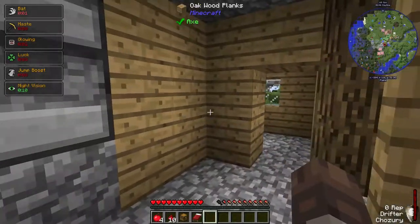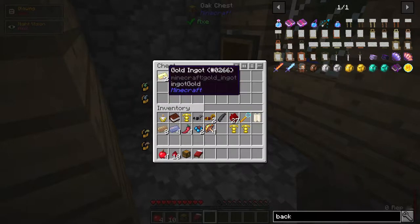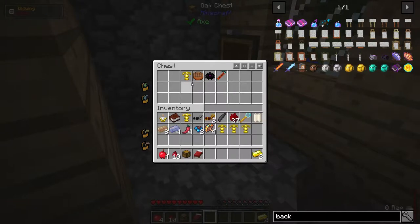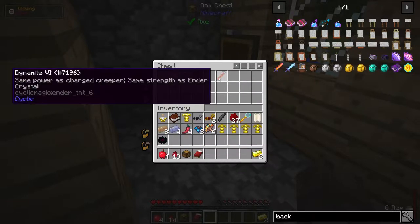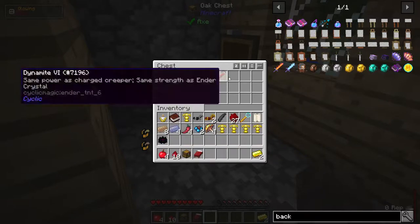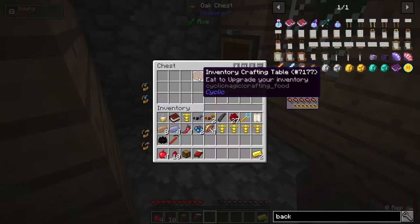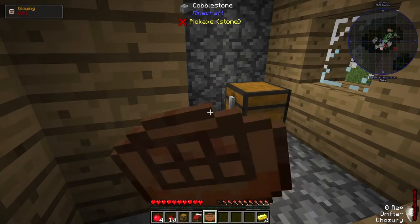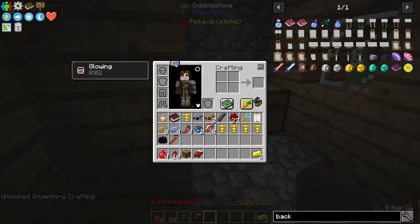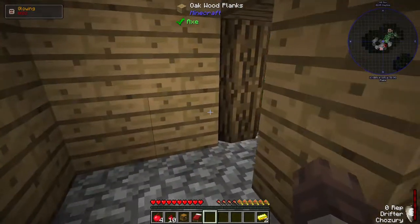Let's explore these houses for anything interesting. We got some gold, more ability tomes, and a black lotus from Botania — I'm not that familiar with Botania, not exactly sure what this does. Dynamite six — same power as charged creeper, same strength as ender crystal. My god, don't mess with that. And an inventory crafting table — you eat it, open your inventory, and there's a button that lets you craft with a full crafting grid. That's pretty cool.